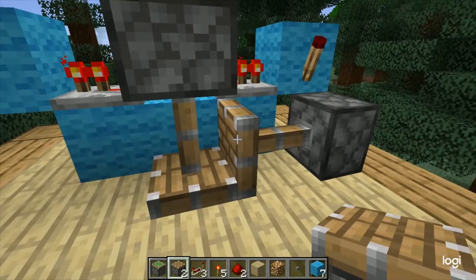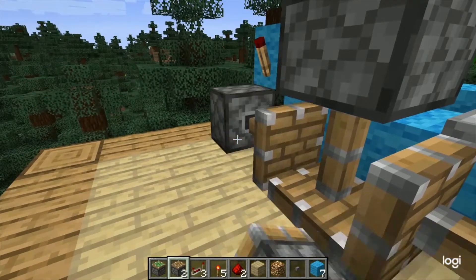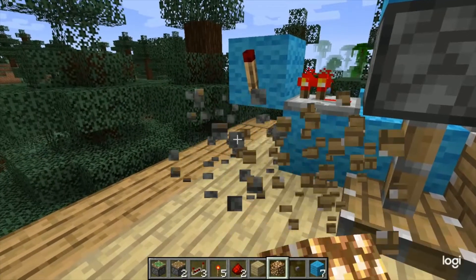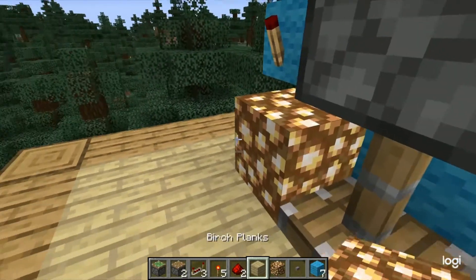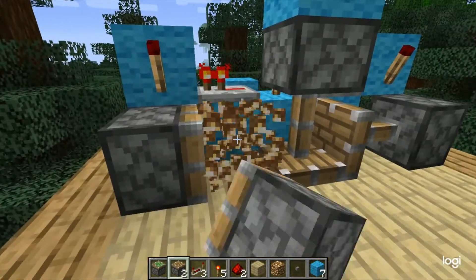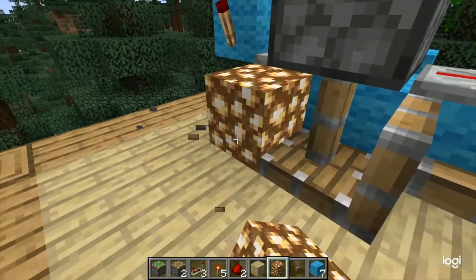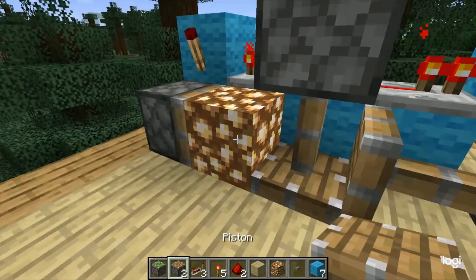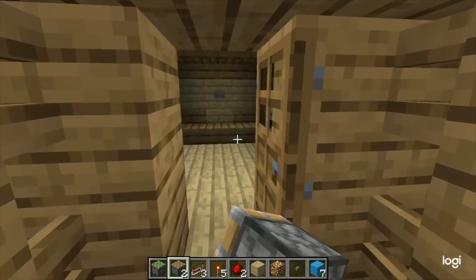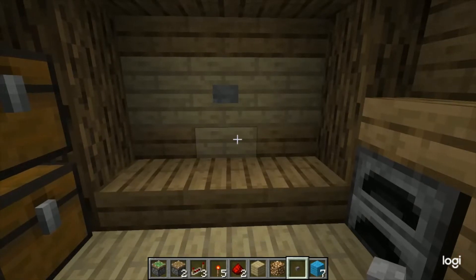Lastly, place a piston here — and here's the most important point: if you do the same thing on the other side, both pistons extend and there's no room for the glowstone block. So what you have to do is place the glowstone block first and then the piston. If you run into this problem where it's extended and you can't place the glowstone, destroy the piston, place the glowstone, then put the piston back down.